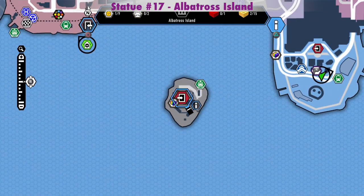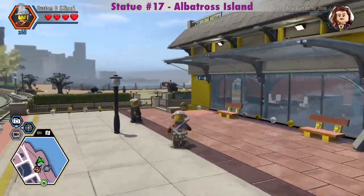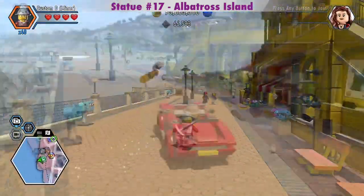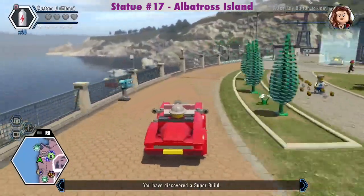We get to Albatross Island from the ferry in Cherry Tree Hills behind the police station. You can get some dynamite behind this train station if you want before we go to Albatross Island for the silver statue at the prison. Or you can get the dynamite on the way to the silver statue — we pass right by it anyway.